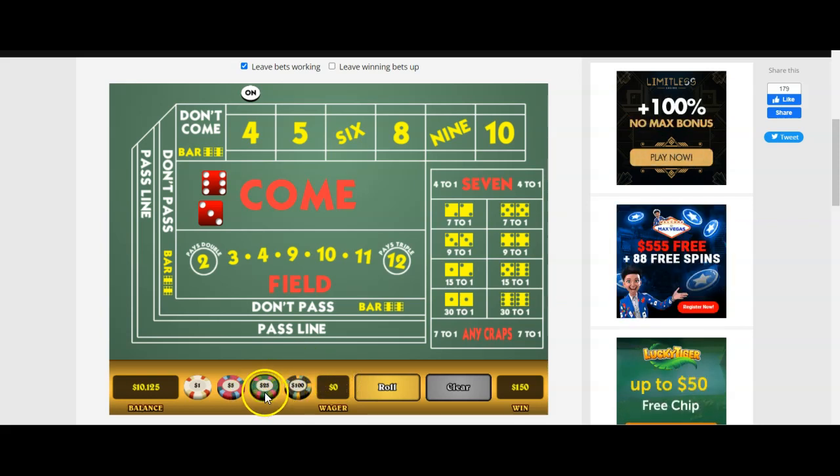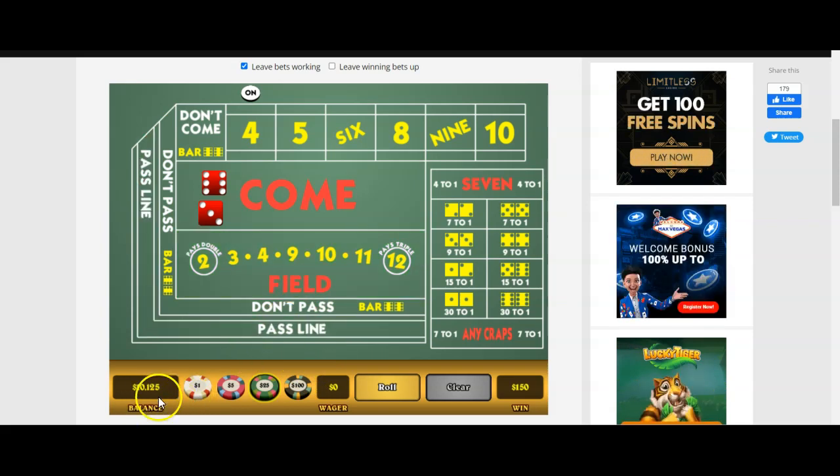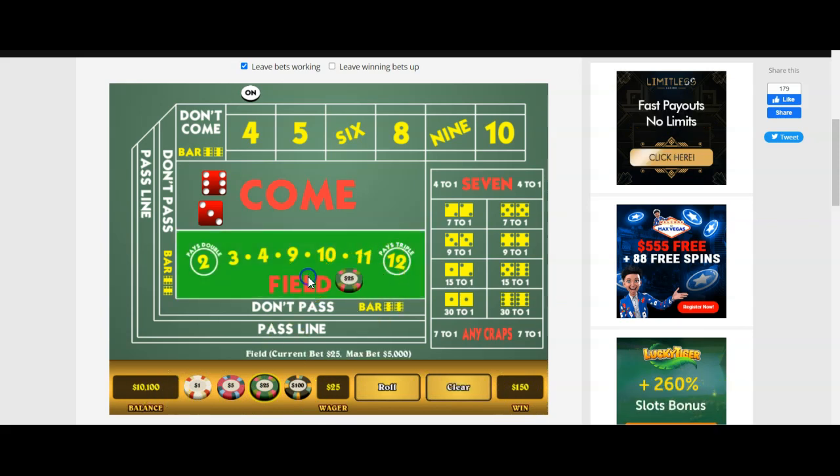So what we're going to do now is go back and start over again. Because we're up enough now, we're going to start back at our $25 bet. Notice that I didn't go all the way down the ladder - you can do that. That's the flexibility of using the ladder. Why am I going to take more risk than I need to? I can continue to play the ladder and jump back down, but I'm going to go right back to $25. So here we go.